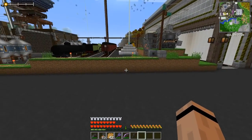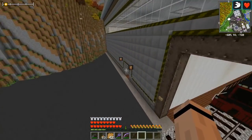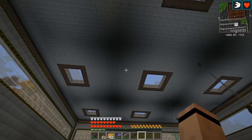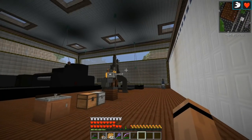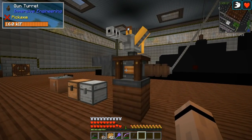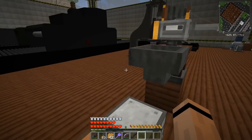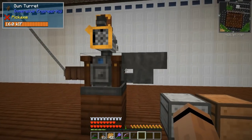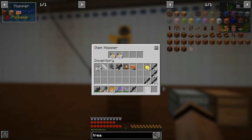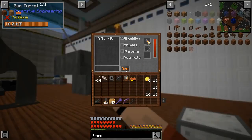I need to show you something — I moved a thing. In the trains area, every once in a while when I log in there are skeletons in here. I've got things on the roof that prevent spawns, but I think it's a special thing from the Gravestone mod. So I moved our turret in here. It was on the wrong port — there we go. Now it's got two stacks of bullets, so hopefully that should kill everything that comes in here.